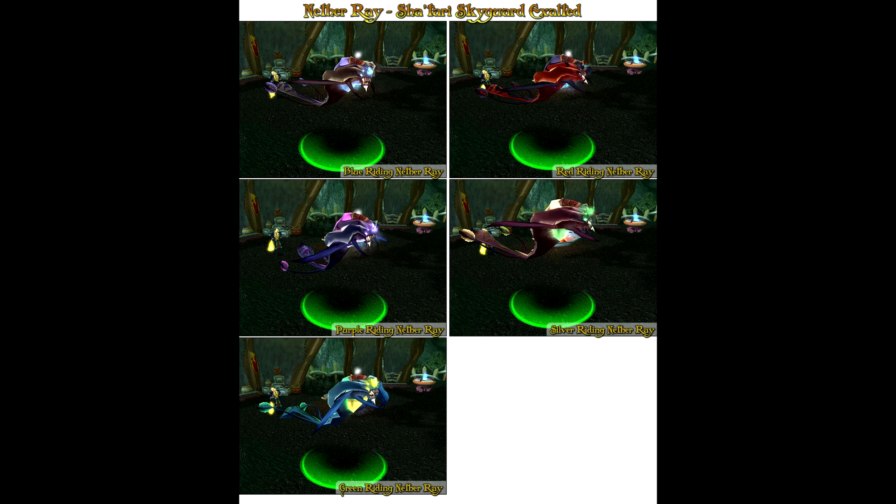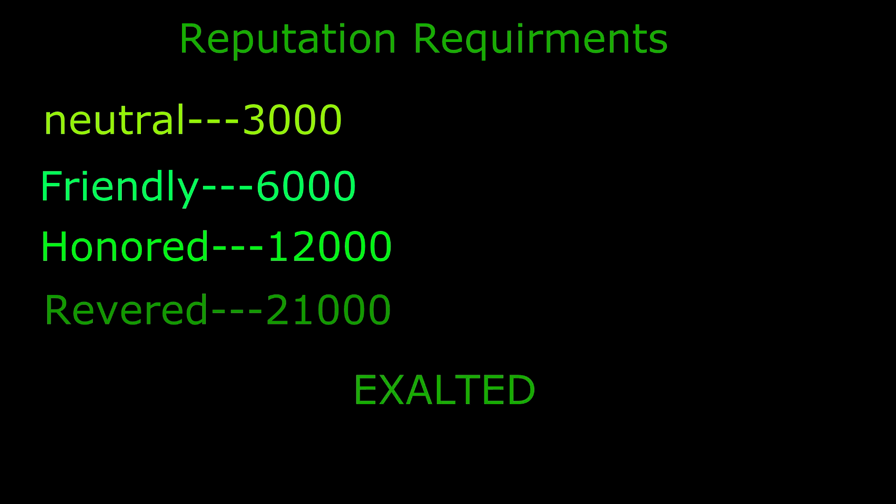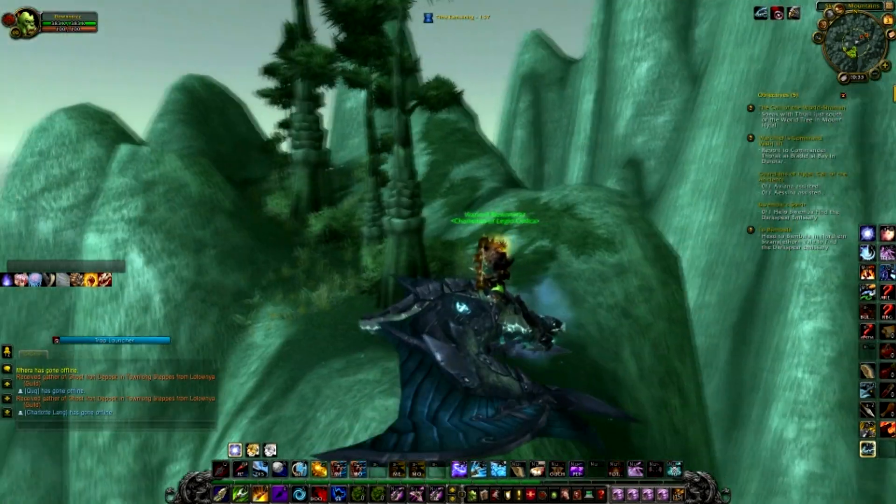Let's go through some reputation requirements. Everybody starts off with Neutral, which is 3,000. Friendly is 6,000, Honored is 12,000, Revered is 21,000, and over that you get Exalted. Let's go through some game footage — I'll see you in there.